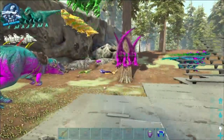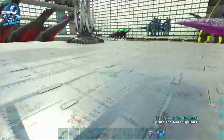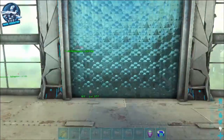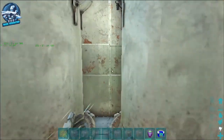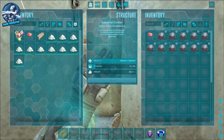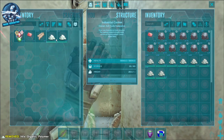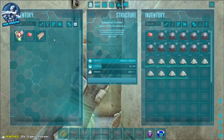So what we're going to do is go to our industrial cooker — or cooking pot. Inside I've already got the oil. You're going to need oil and organic polymer to make soap. It's basically two oil and three organic polymer to make one soap. It seems like a rough ratio, but when you think about the fact that all this is going to spoil anyway, it's an easy way to keep it.